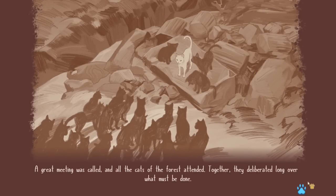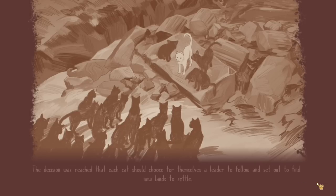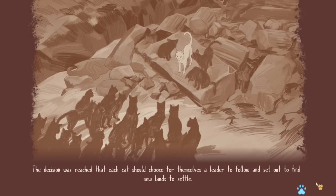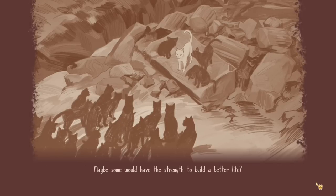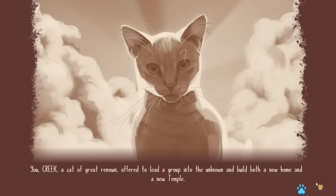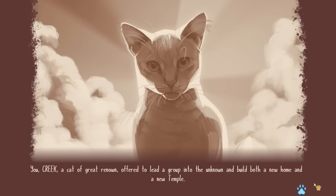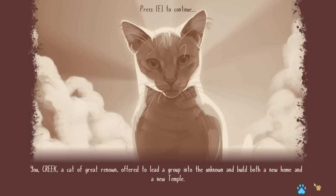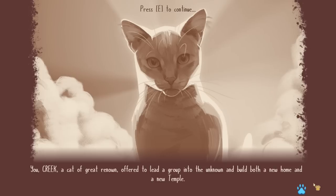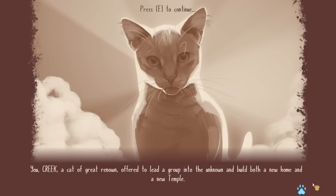Then the spirit of the guardian flickered and vanished. The frightened cats mourned and did not know what to do. A great meeting was called and all the cats of the forest attended. Together they deliberated long over what must be done. The decision was reached that each cat should choose a leader to follow and set out to find new lands to settle. Maybe some would have the strength to build a better life. You, Creek — a cat of great renown — offered to lead a group into the unknown and build both a new home and a new temple.